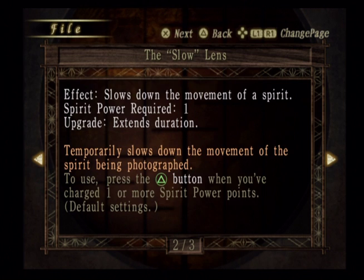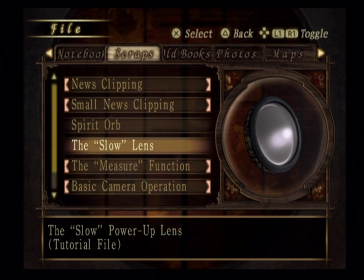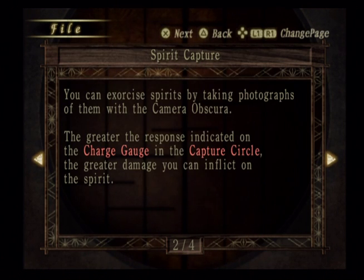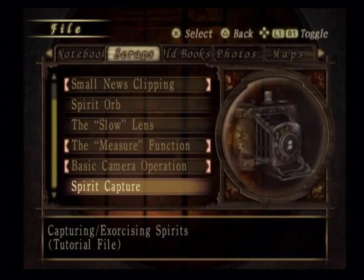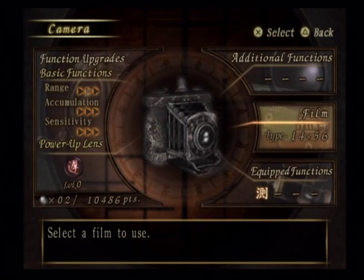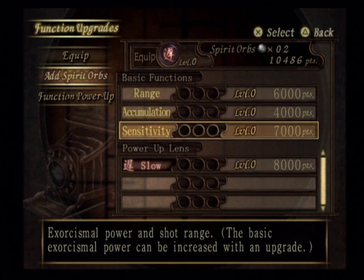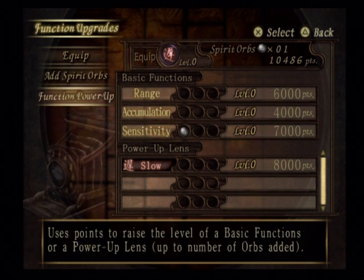So I need to have it charge one full time before I can use the slow? I'll worry about that later. For now, we'll go with basic functions. Sensitivity — whoa, that's a hell of a jump. Enough of that.